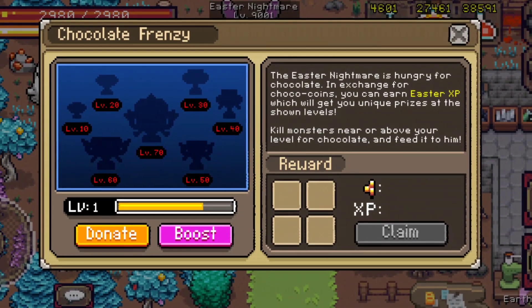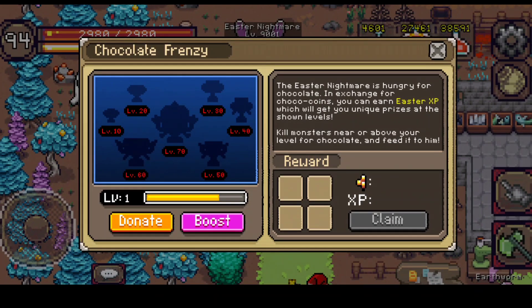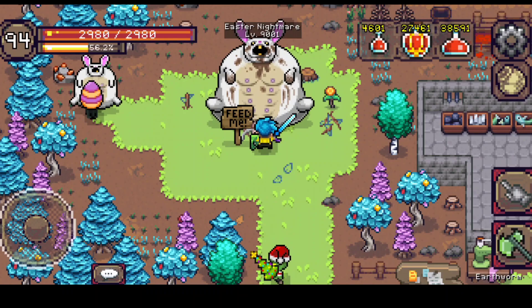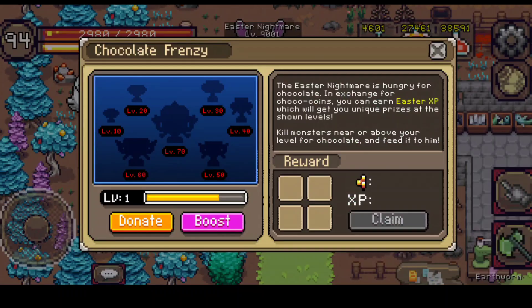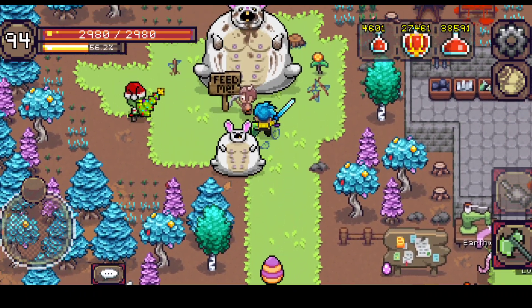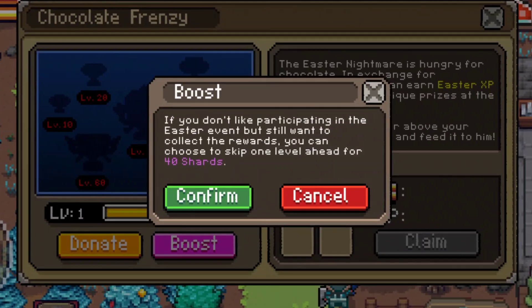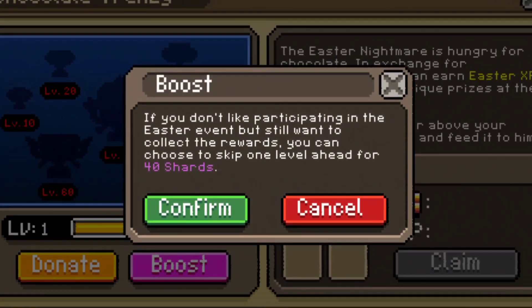I'm still level one, so you need around 35 chocolate coins to feed the Easter Nightmare, and then you will level up. Once you reach level 10, you will get a random reward. Just locate this up in the pond. You can also boost the Easter Nightmare if you don't want to grind — I'll talk about how to get chocolate coins later. You can boost this thing as you can see.